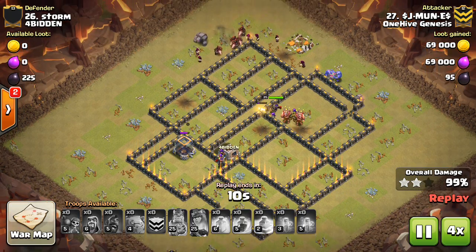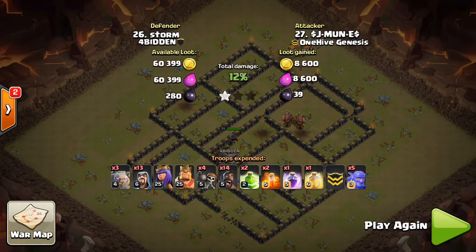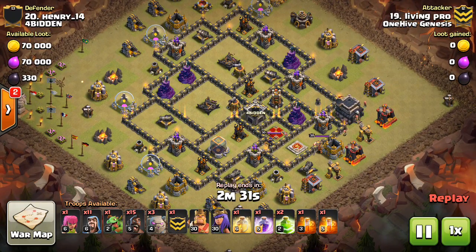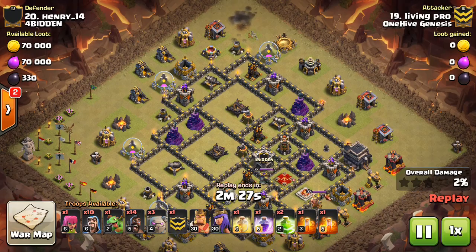That was one of the best attacks I've seen in a while for this Town Hall 9 Stoned Hobo, but let's take a look at a few others that are also very good. Going up to number 20 here — Living Pro — another good example. Remember, you want to get the X-bows taken out, and taking them out with your kill squad, not your hogs.